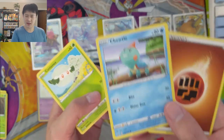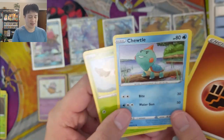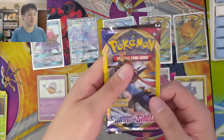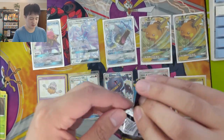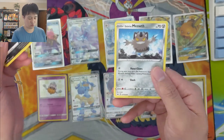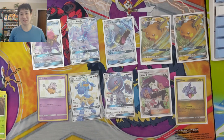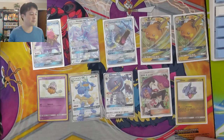Squirtle - as far as the new gen turtle, the guy is so disappointing. It's like a Meowth's head on a turtle shell, so weird. Last pack - here we go. Just a Galarian Meowth, so no homerun there, but again very happy with the results of this opening. Thanks for watching - I'm One Turtle, I'll catch you guys next time.